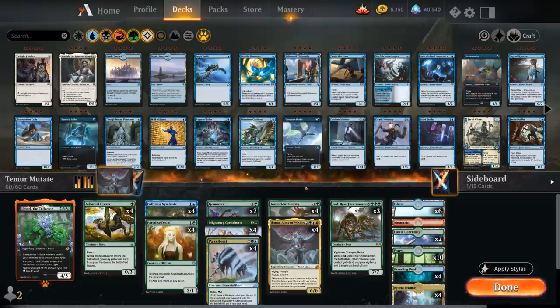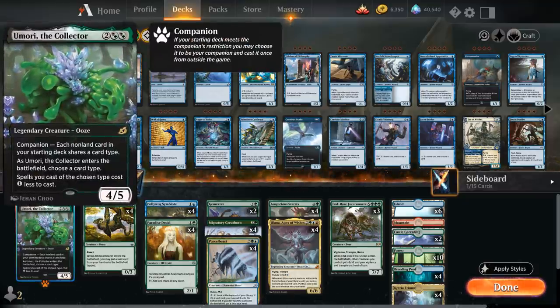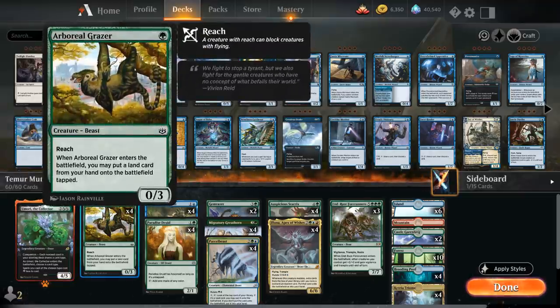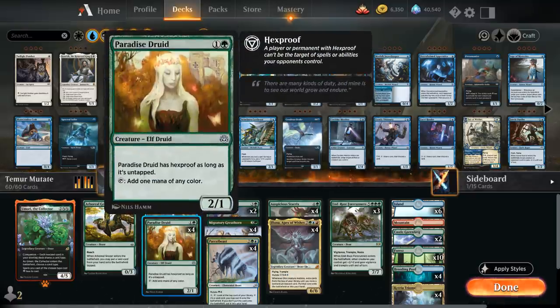We're also an all-creature deck, so we get to play Umori the Collector as our companion: a 4-mana 4/5 that makes all our creatures 1 cheaper. At 1 mana we've got cheap ramp with Arboreal Grazer to put an extra land into play alongside 27 lands. We also have the full playset of Polywog Symbiote: a 2-mana 1/3 that makes playing mutate creatures 1 cheaper, and whenever we cast a creature with mutate we get to draw and then discard a card — great for getting rid of lands late game. We also run the full playset of Paradise Druid, a 2-mana 2/1 that ramps and has hexproof while untapped.